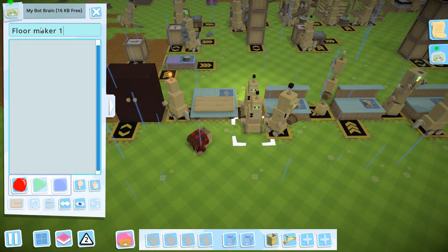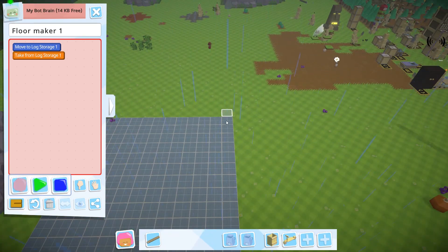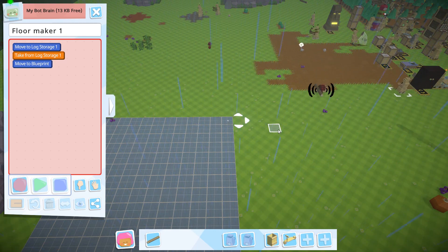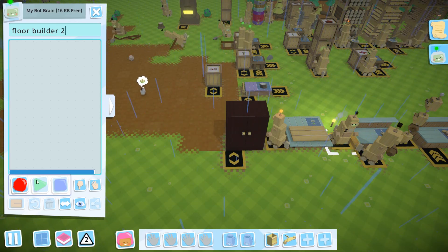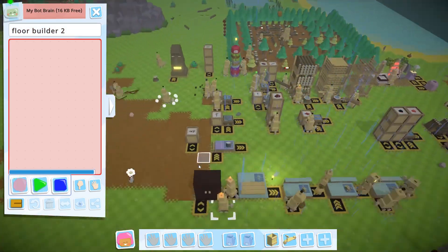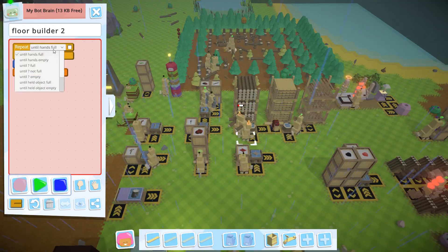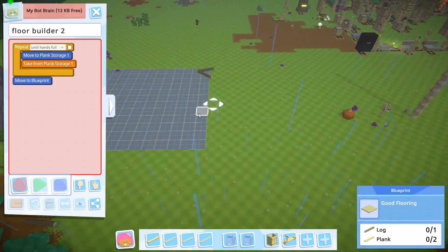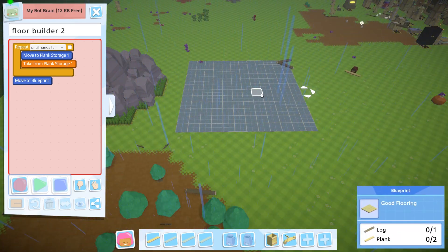Floor maker one, you will go grab a log from here and you will go drop that there. This is gonna take a while, this is absolutely gonna take a while to build. Floor builder two, you sir are gonna go grab four planks till your hands are full and you're gonna go drop them there. This is gonna look like a mess for a bit.